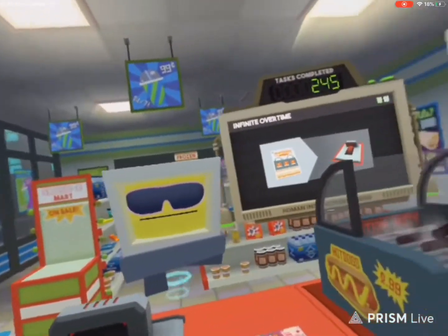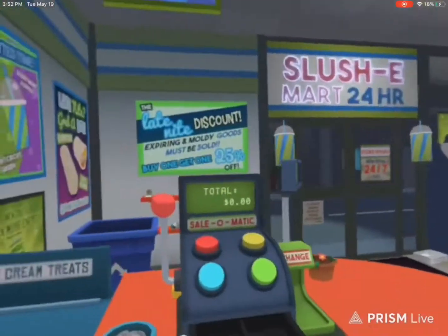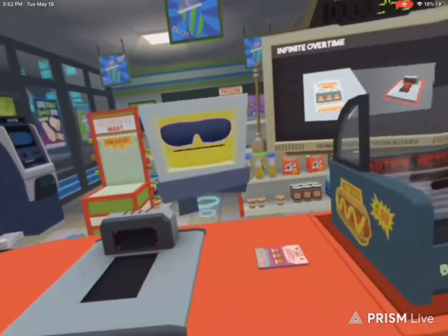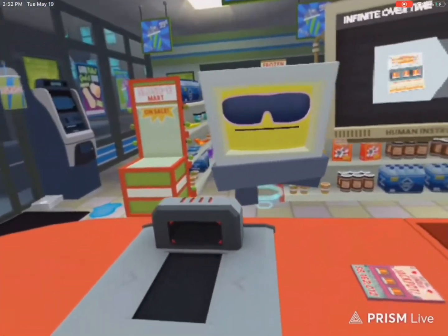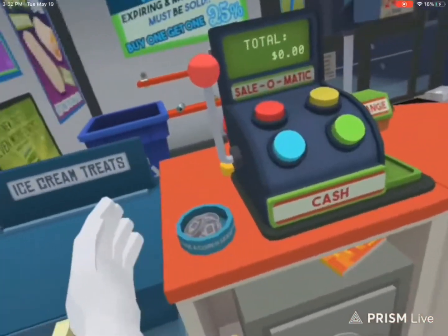This is so weird. So the dude in front of you — okay, the customer — he's a robot. What does he want? He won the lottery, so he gives you this. What do I do? How do I give him money?